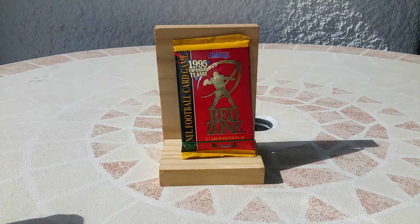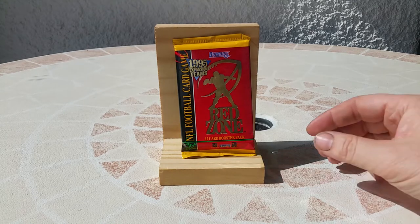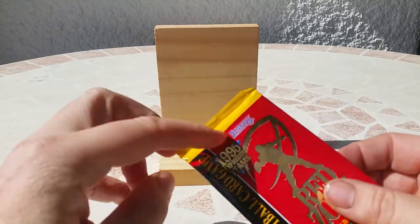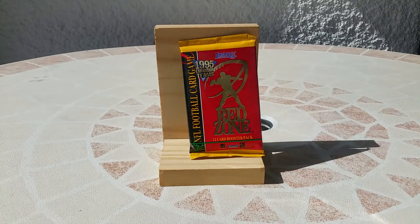Hello everyone, it's Fabien the Frenchie. Today I will open some NFL pack — Red Zone Don Russ 1994, sorry, 1995. I think this product was released in 1995, in October. The first edition was about 300 cards in the base set.